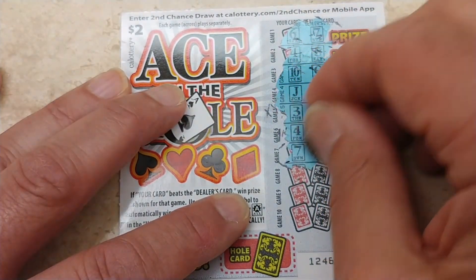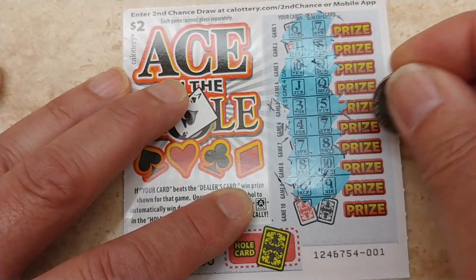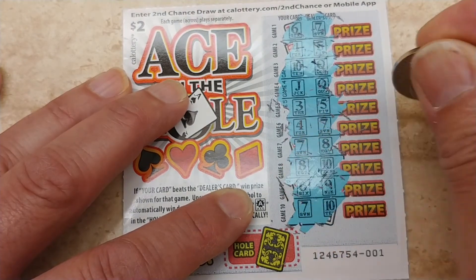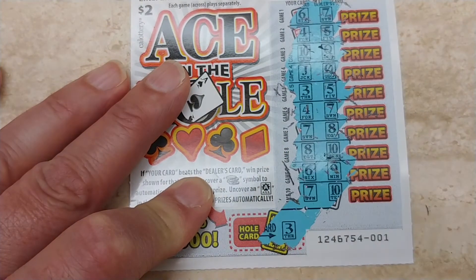7, 7 and 8, 8, 10, 6, 9 and 7, 10. So nothing there. And do we get an ace to win them all? And we get a 3.